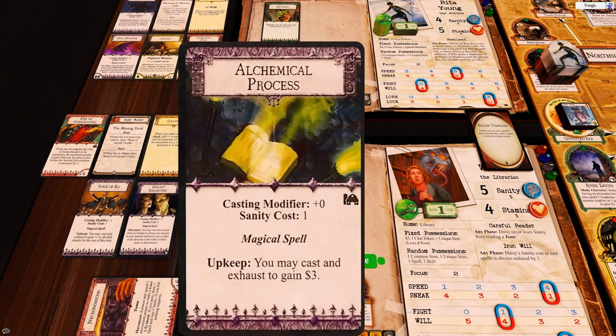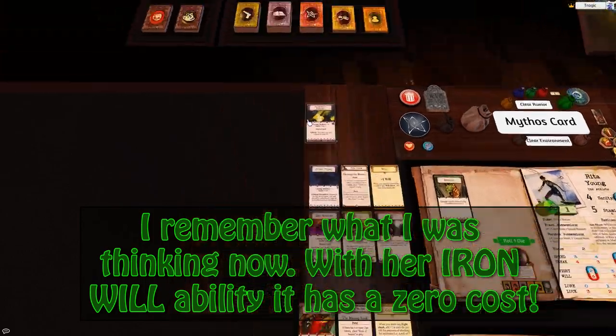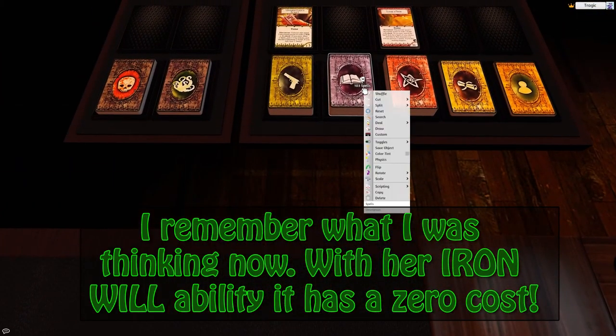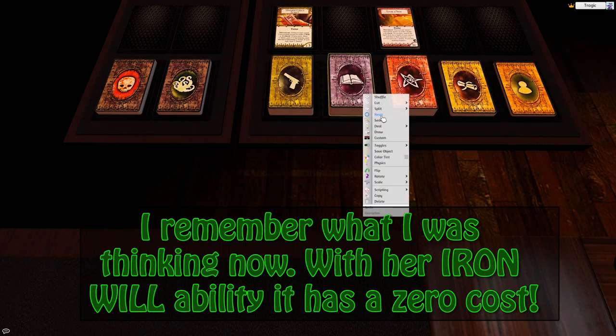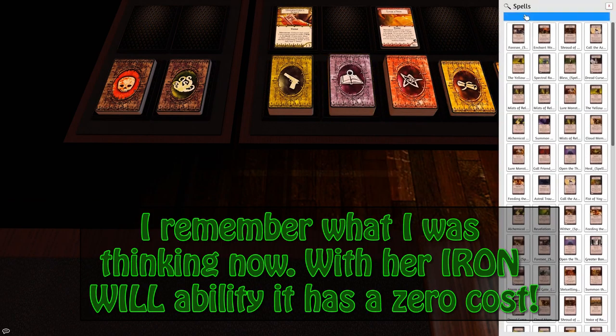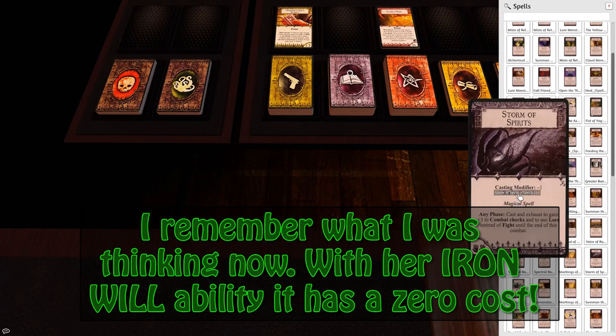Chemical Process: cast and get three bucks — but it's got a sanity cost. I thought that had no sanity cost. You know what, forget this — it's got a sanity cost, I'm not going to spend a sanity every time just for money. I think I'll just get the new Wither instead. There's a better version of Wither now — Storm of Spirits.